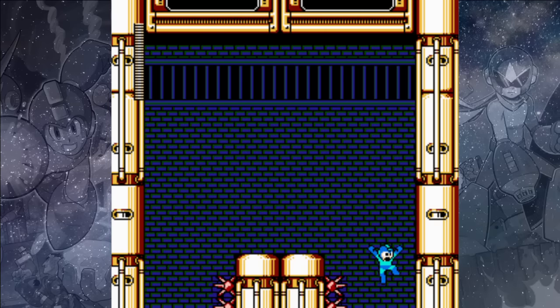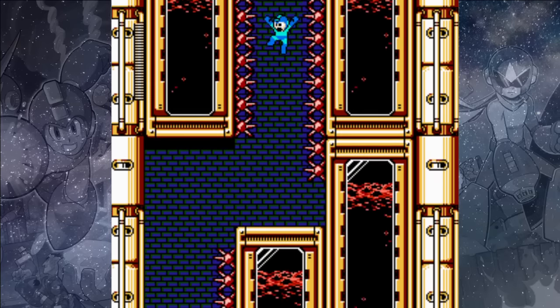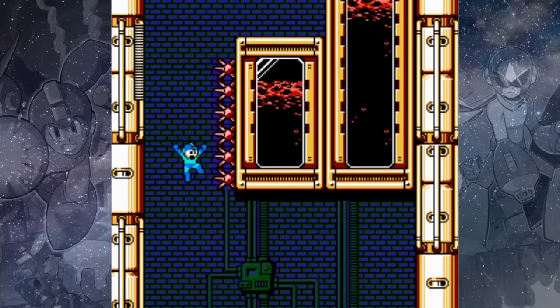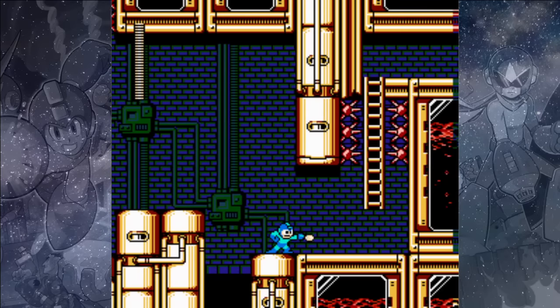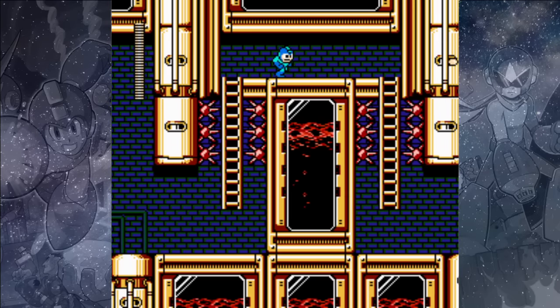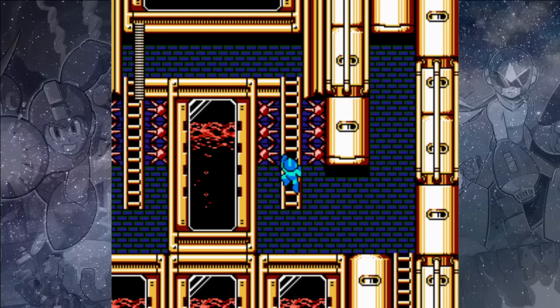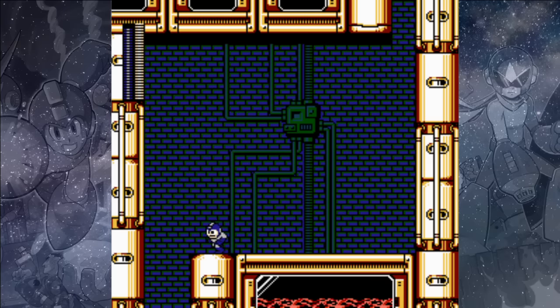Shadow Man's stage has certainly gotten a lot spikier since the last time we were here. If you clip one of those, it's instant death, so carefully make your way between the two rows of spikes. When you jump off, don't go too far left because there are more spikes at the bottom. Shoot that Peter Chi and jump onto the ladder, take it all the way to the top, and make sure not to jump off this ladder when you're in the middle of it. Down on the right we'll meet another Bicky — clear him with one shot of our Hard Knuckle.